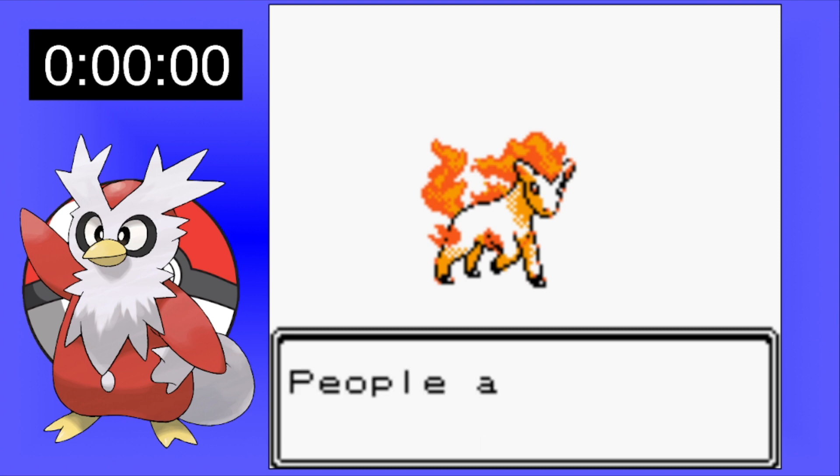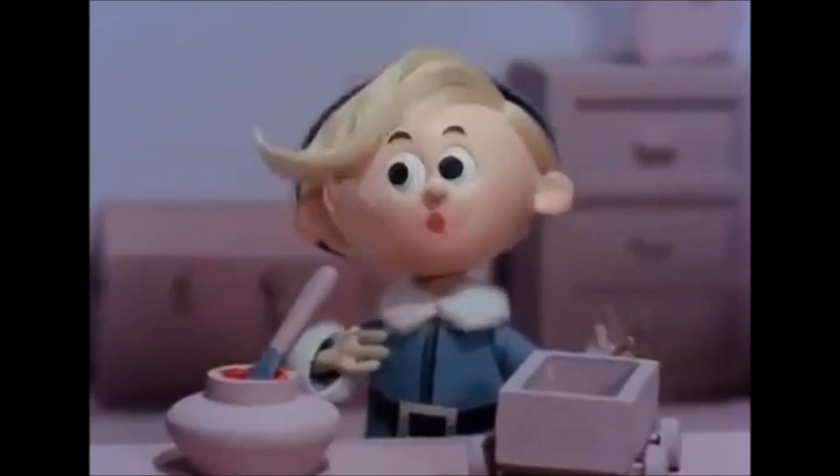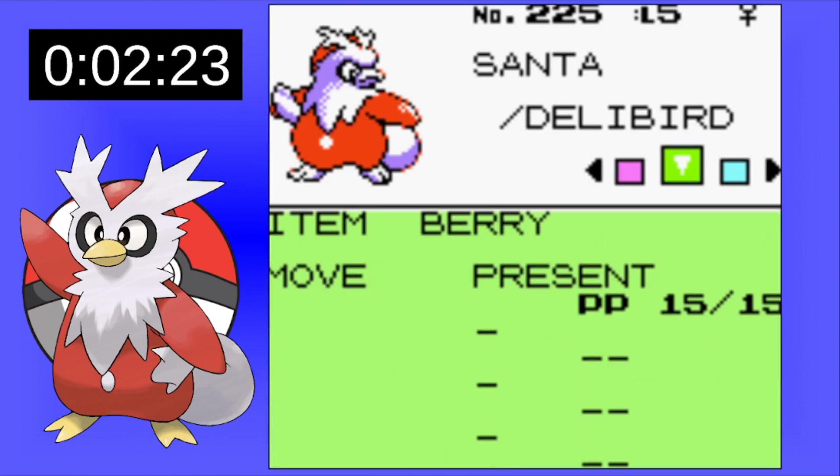That way our rival will have Typhlosion, giving us more of a challenge for this playthrough. We then name our character Hermie, after the elf in the Rudolph movie. We then select Delibird as our starter, and we can finally begin our journey. I end up naming the Delibird Santa. Santa and Hermie need to work together to ensure the kids get what they want for Christmas.